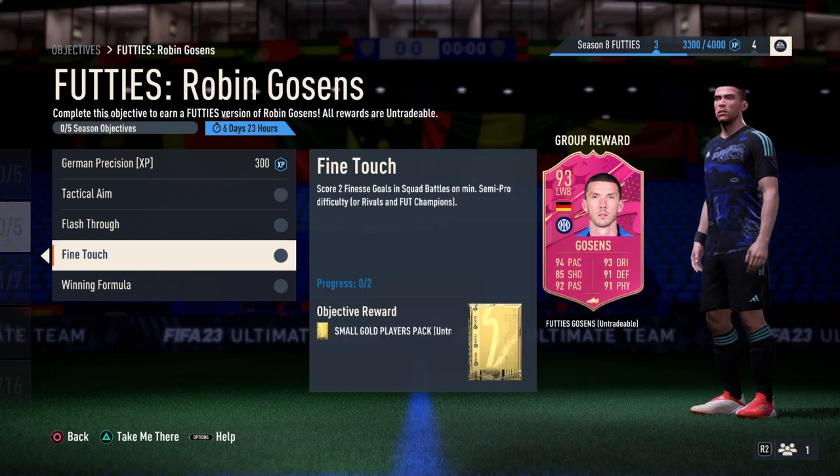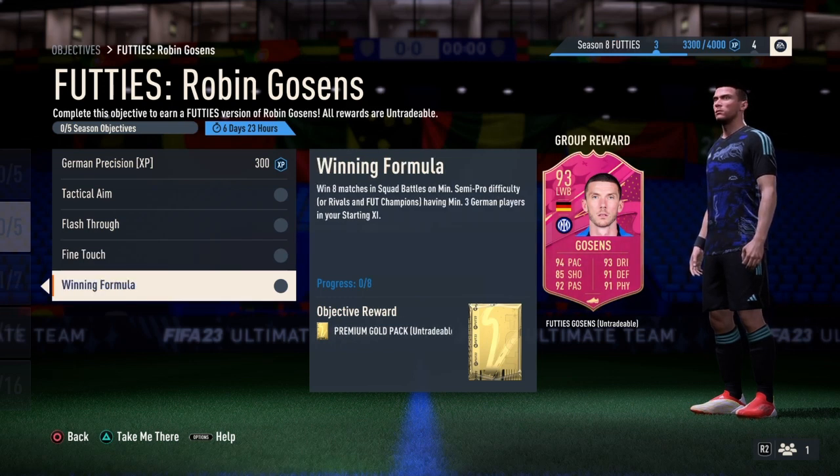For the Fine Touch, score two finesse goals in Squad Battles on a minimum Semi-Pro difficulty. On PlayStation, simply press R1 and Circle, and on Xbox press RB and B to score a finesse shot.